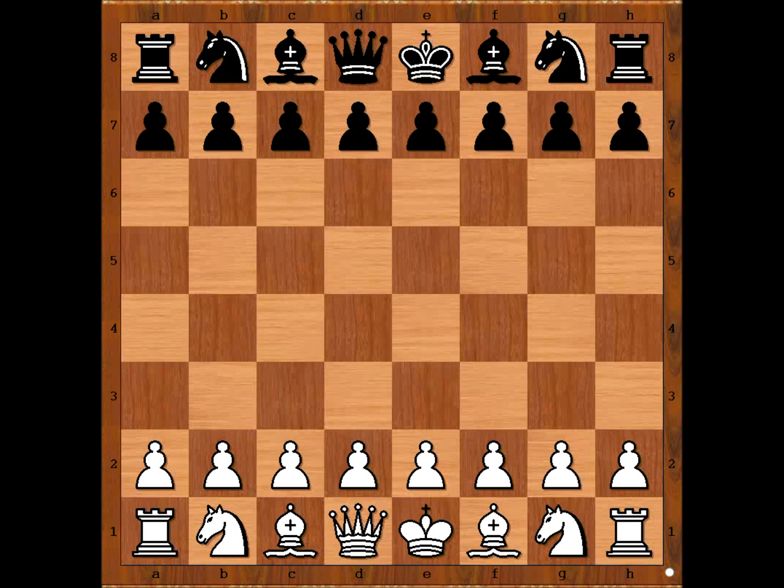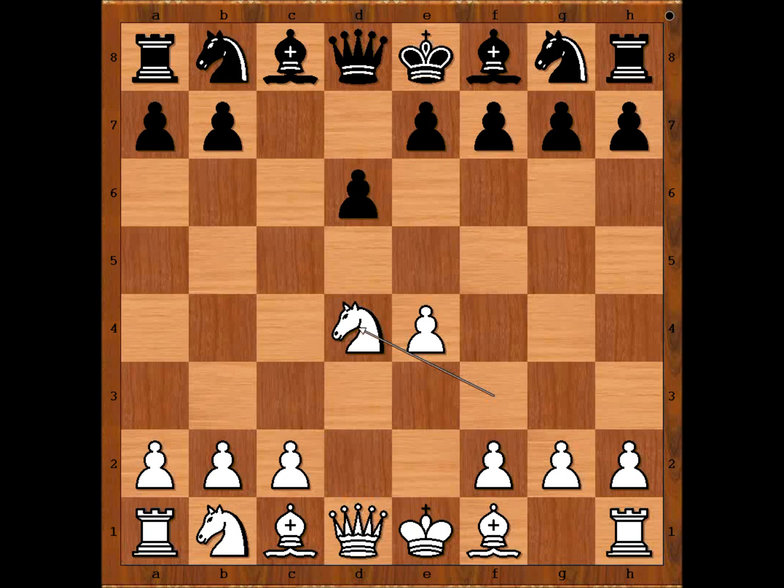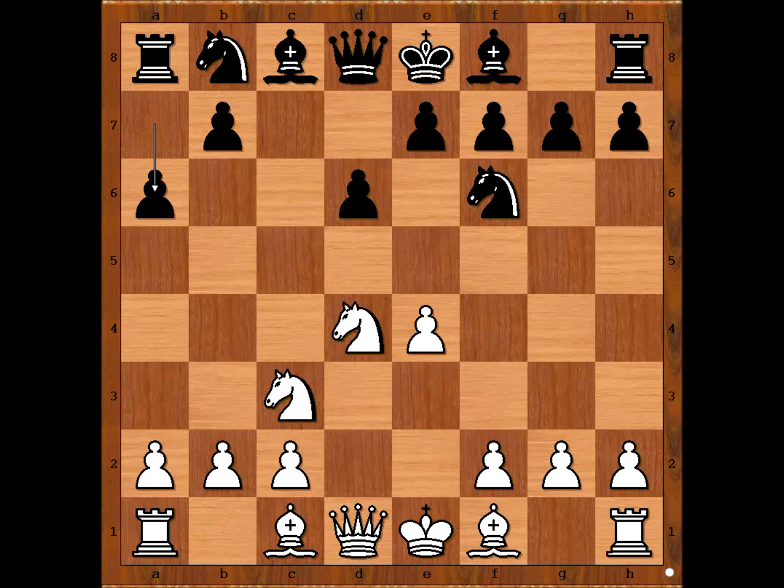Mikhail Tal had the white pieces and he started with e4. Tolush played c5, Sicilian Defense. Nf3, d6, d4, cxd4, Nxd4, Nf6, Nc3 and now a6 — the Najdorf variation.